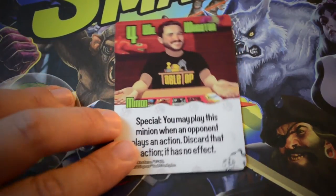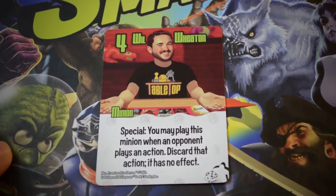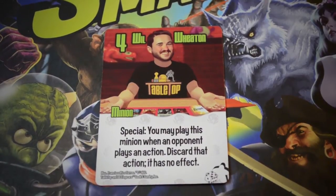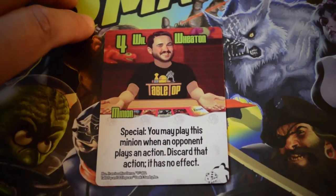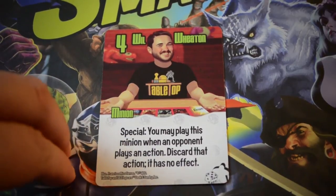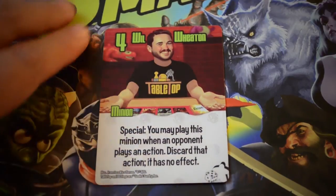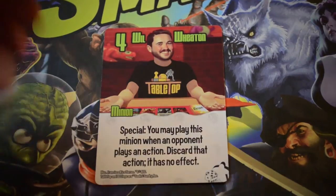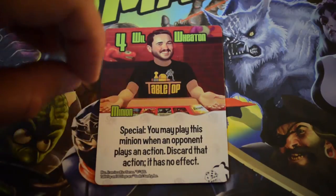And then finally, we have the Godfather Geek himself as another four-power minion — Mr. Wil Wheaton. His special ability says: you may play this minion when an opponent plays an action. Discard that action — it has no effect. So not only can you play Wil outside of your turn as a special action, but you can play him to counter somebody's action. That is a huge ability. He's got a great strength of four, and it's just all in all a really cool ability. Geeks are going to provide a lot of really neat shenanigans like that.